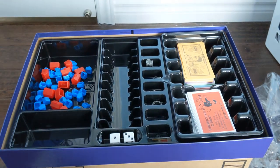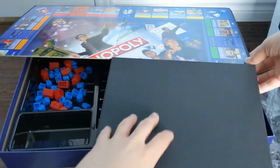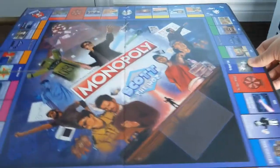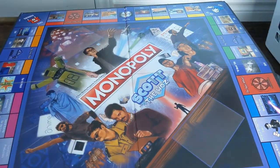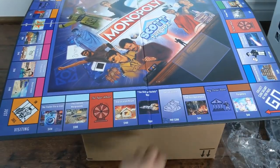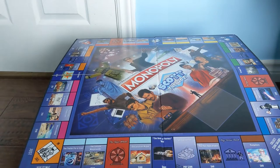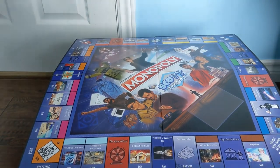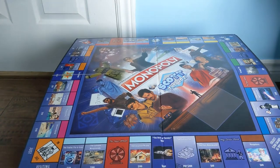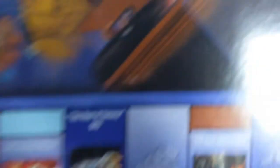It's time for the final reveal — the board. I definitely cannot show the whole thing in frame at once. Oh, that's so cool. You definitely can't see the whole thing, but if I move my table back a little bit and tilt this up — so as you can see, it's basically just a normal Monopoly board but all the properties are replaced. They actually all have pictures. I don't know how well I can show this, but I'm gonna try to show all the pictures.